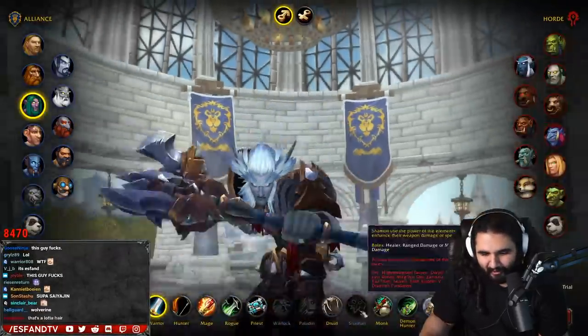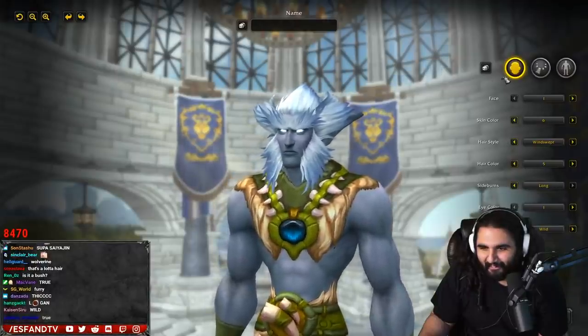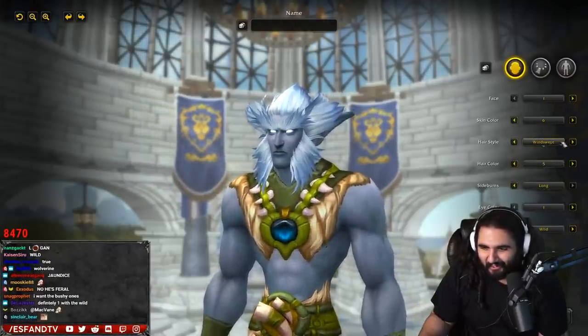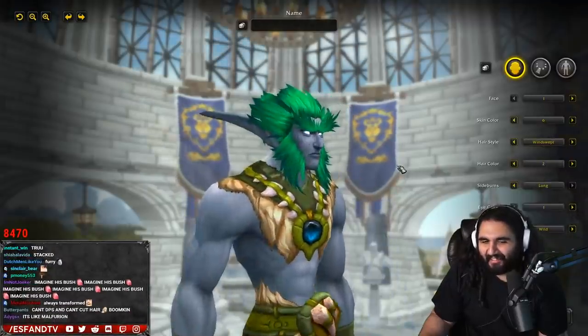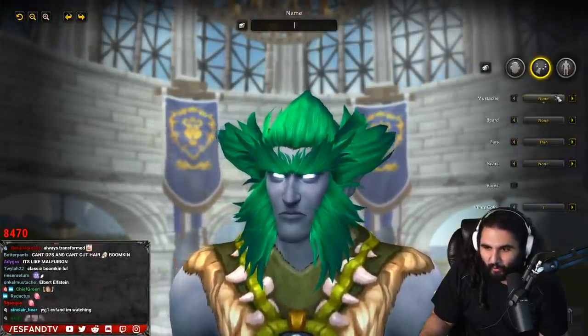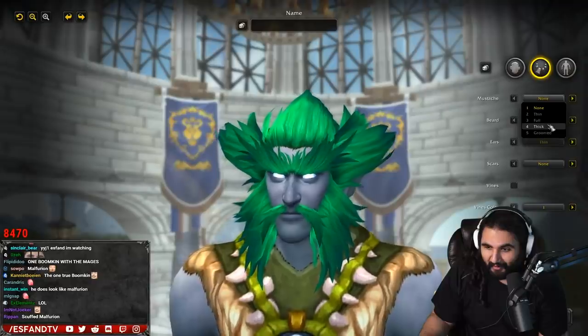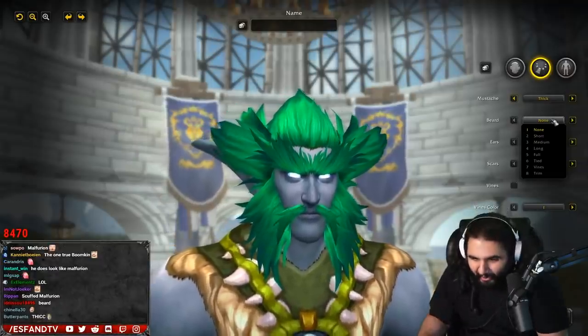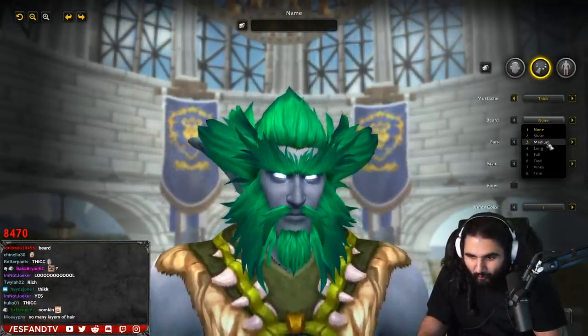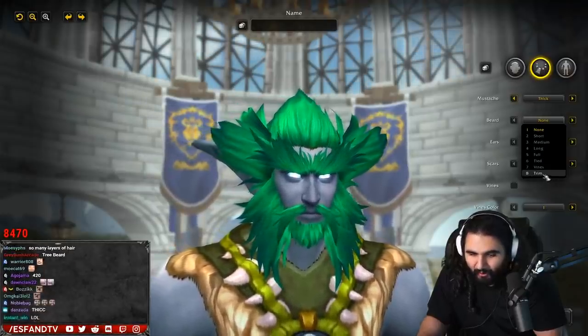Eye colors — I like how they added some different eye colors, a bluish and a yellow. Eyebrows — shaved, long, flat, short, owl, thick, wild, bushy, and overgrown. This guy is a boomkin player — just look at him. Hair color — it has got to be green; if you are a druid, you have to have green hair. Mustache — thin, full, thick, or groomed. Beard — short, medium, long, full, tied, vines, and trim. Vines? Ears — thin, thick, feral, short, or rough ears. He actually did get his ears chopped off.